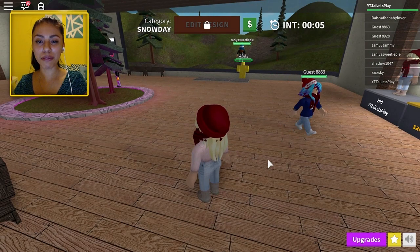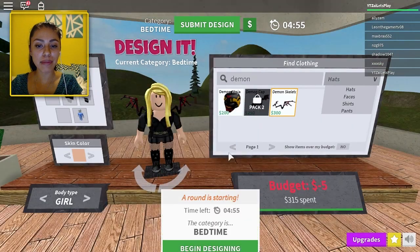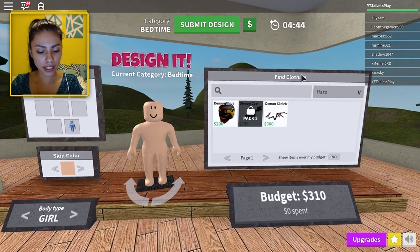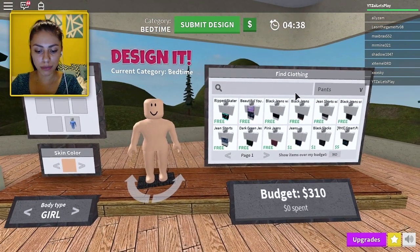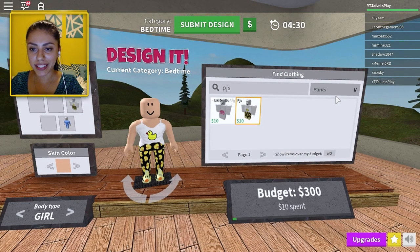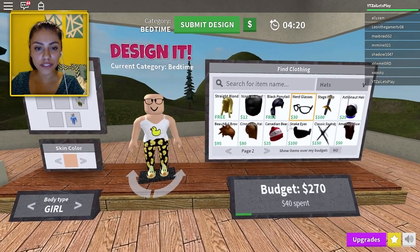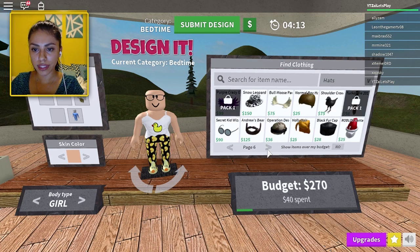We're gonna do one more and then we're gonna call it a wrap. This time it is bedtime. I was trying to do this last one but I was over budget — it was supposed to be magical and I failed. So we had the little hat. Let's do PJs and see what we get. We've got a onesie. So it's bedtime — let's go with that first and then we'll see. We've got to get her hair out of the way because it is bedtime. Nobody wants hair in their face while they're going to sleep. I feel like glasses right before you go to bed because maybe you're going to read a book.